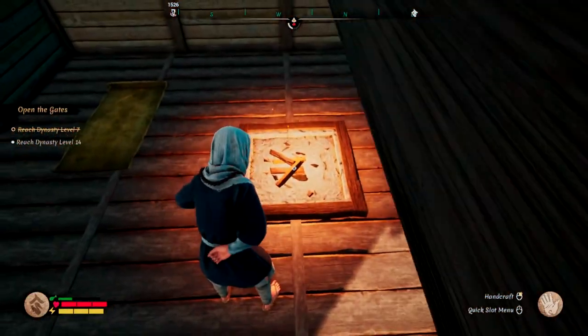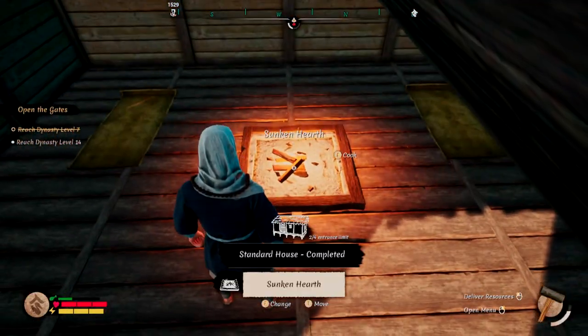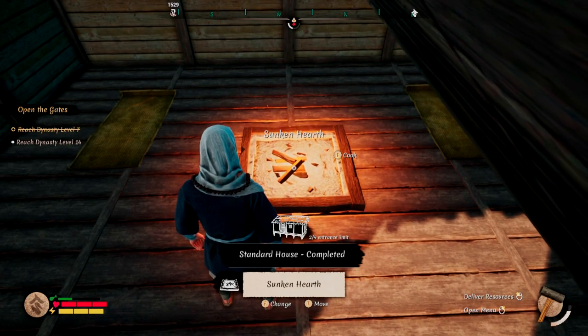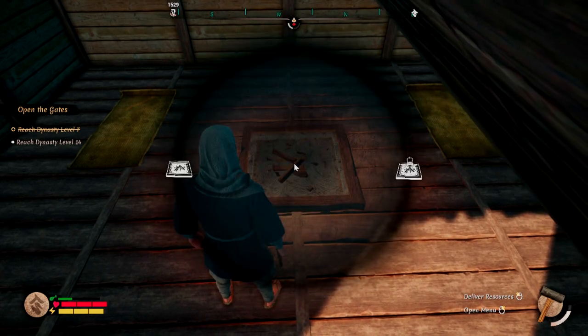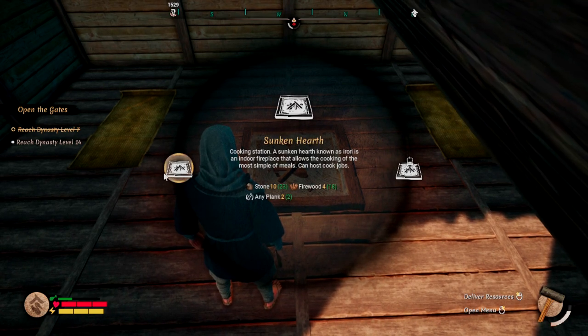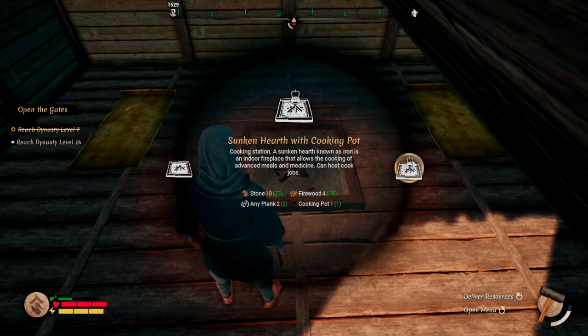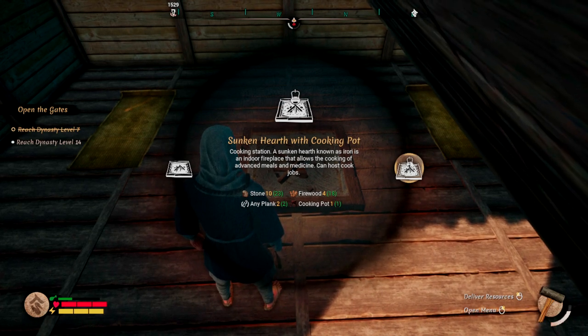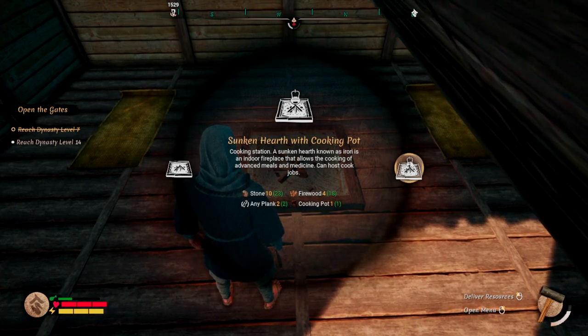So here's our sunken hearth. I'm going to pull out my hammer. And we can see when we hover over this, we have an option to change there at the bottom if we press the F key, which is what we're going to do. We have what we have right now, which is the sunken hearth, and then we have sunken hearth with the cooking pot. Now, it's not enough just to have the cooking pot in your inventory — you are basically rebuilding this with the cooking pot.